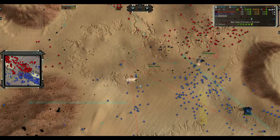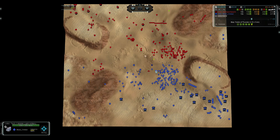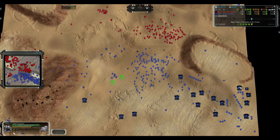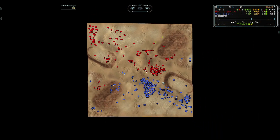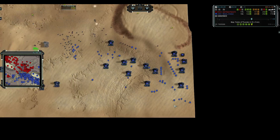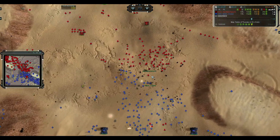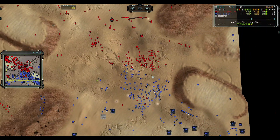2-1 spam battle continues. A bomber comes in to kill build power that was reclaiming and building a PD - a nice kill. T2 timing may come at some point. Pretty soon from one of these guys we'll see T2, because you can't really afford to have a lot of mexes upgraded and then take too long to get to T2 in case you get TML'd.